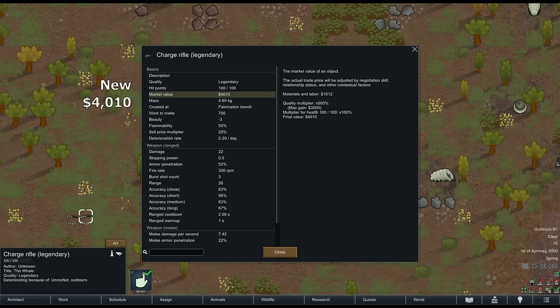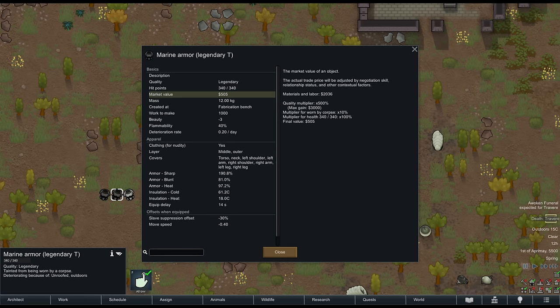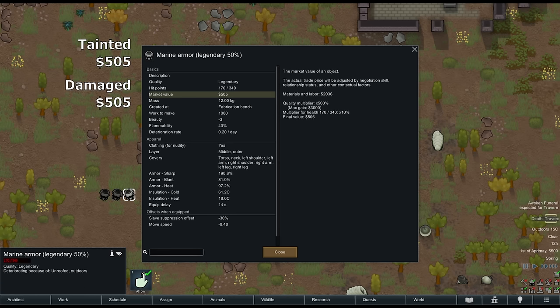A full hitpoint item is worth its market value. A damaged item's market value is significantly reduced. The effectiveness of a weapon isn't impacted by hit point reduction — so a charge rifle at 100% hit points does the same damage as a charge rifle at 1% hit points, but it'll be worth a lot less wealth. Tainted clothing's market value is reduced by 90%. Damaged clothing, just like damaged weapons, is still fully effective but has its market value significantly reduced. In both cases, you might get mood hits for tattered or tainted apparel, but they are just as effective as the full hitpoint or untainted version.